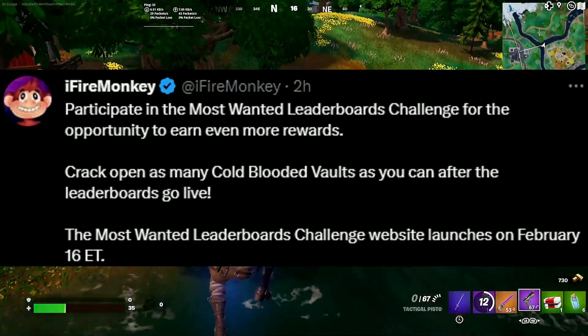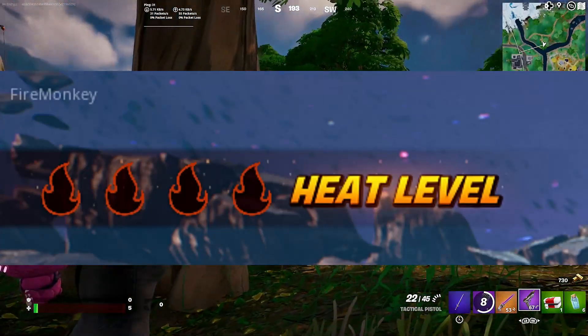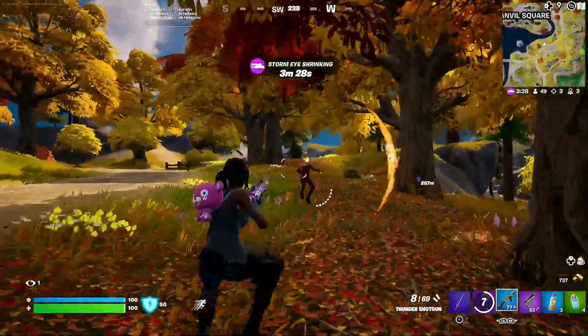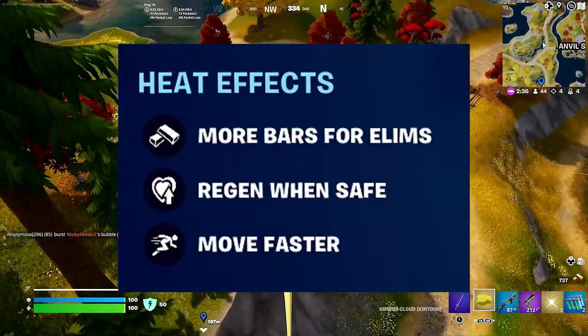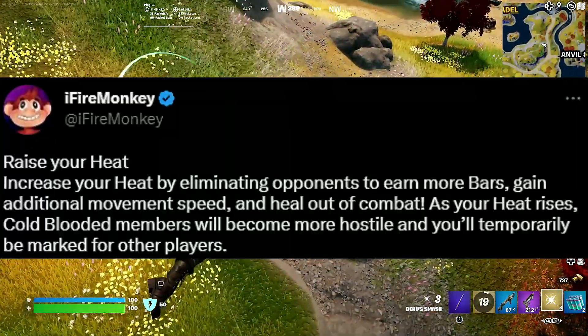The Most Wanted leaderboards challenge website launches on February 16, which is two days from this video. It looks like there's a heat level indicator — I think it's on the top left of your screen. I'm pretty sure this isn't a limited time mode either; it's available in any type of mode. Right here you can see what the heat effects does: more bars for eliminations, regenerate when safe, and move faster.